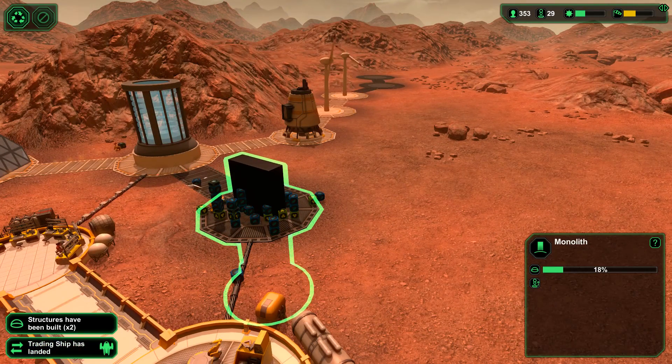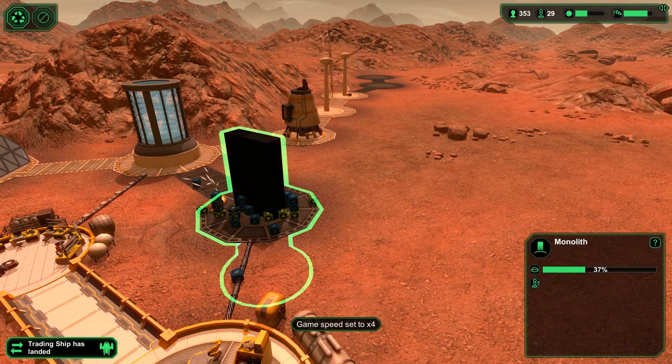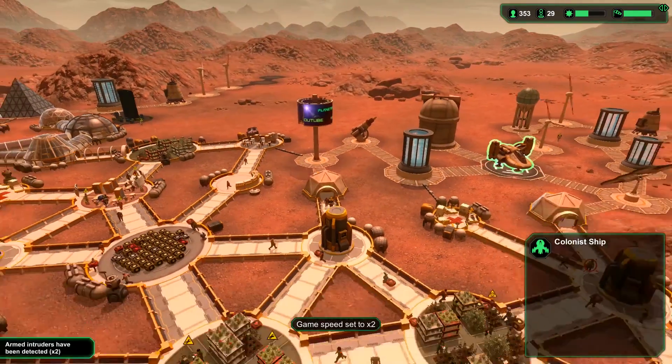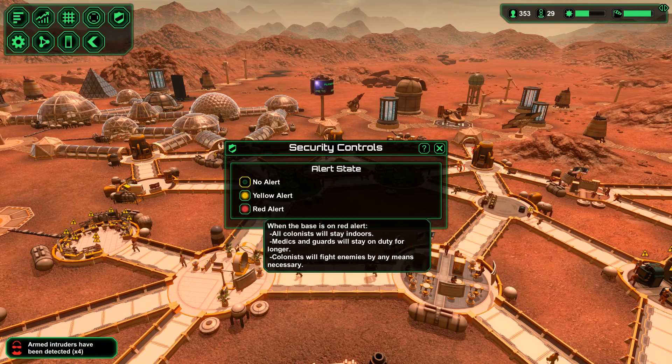Monolith is being built — look at that, the underground part slowly rising up. The materials are still lying there. Colony ship incoming, and again we've got intruders — that seems to be a common theme at the moment. Let's wait for the actual building to complete.